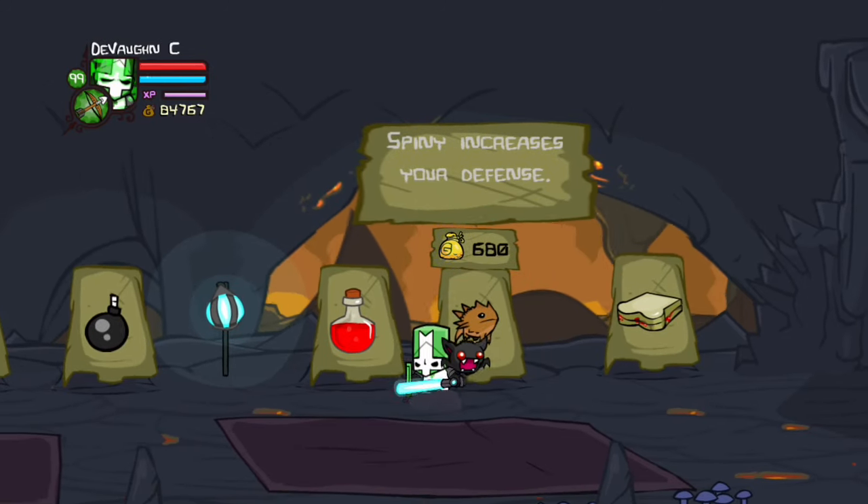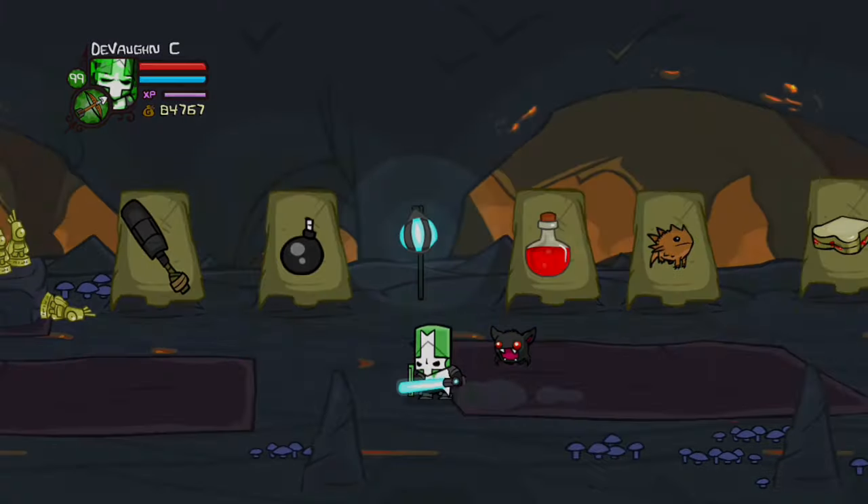For Spiny, you have to go to the Volcano Store and buy him. He increases your defense.